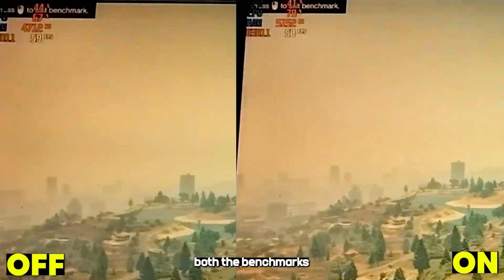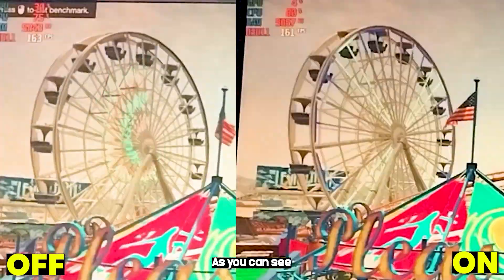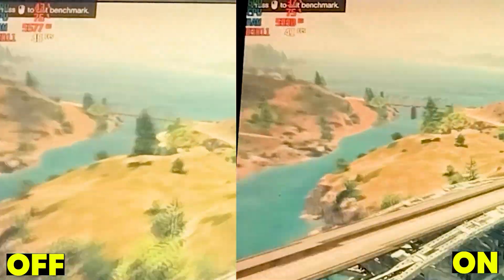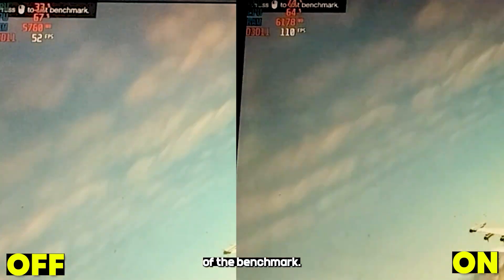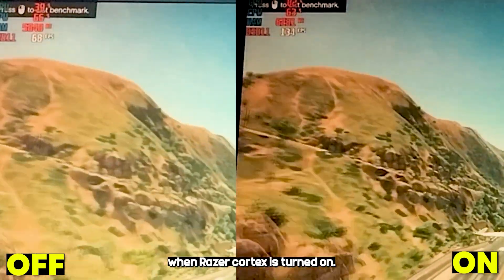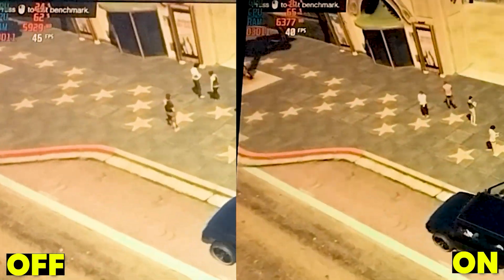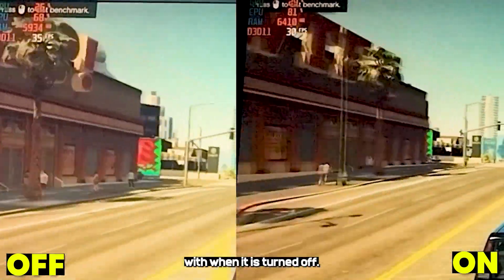This is the comparison between both the benchmarks, before and after. At the start there is not really a difference between the two, as you can see and analyze yourself. But we can see an interesting change when we reach a certain stage of the benchmark — the FPS boost is nearly double when Razer Cortex is turned on. After this segment of the benchmark, FPS comes back to normal. Overall, in some areas the gameplay with Razer Cortex gives lower FPS compared to when it is turned off.